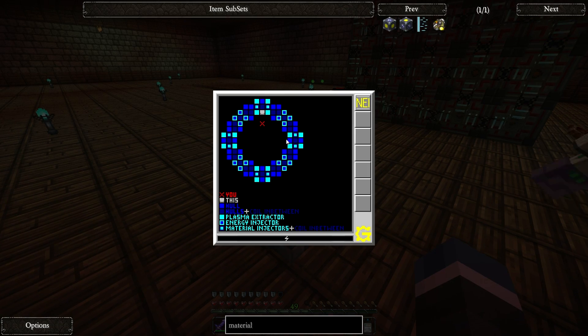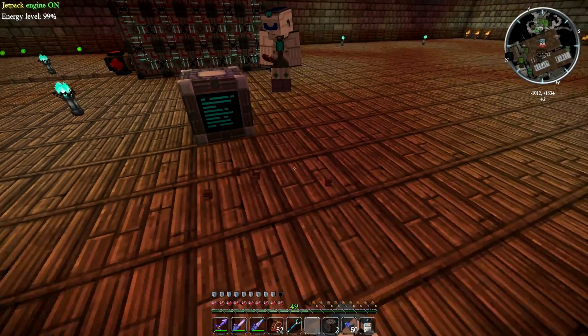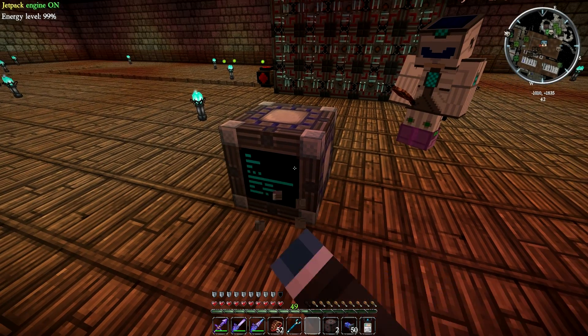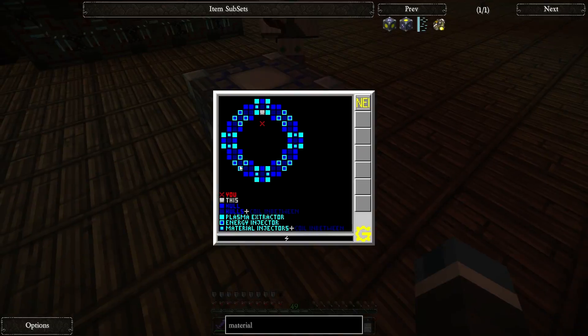That's just showing us the layout of the blocks. Did you know every time a block near the fusion reactor updates, the texture changes? Oh, is it just not this, but the actual fusion reactor block? Yeah, I know. If you punch it a bunch of times it'll do that. That's cute.